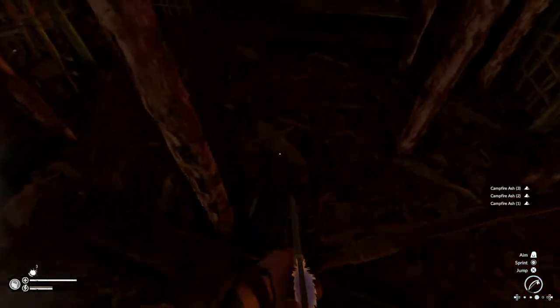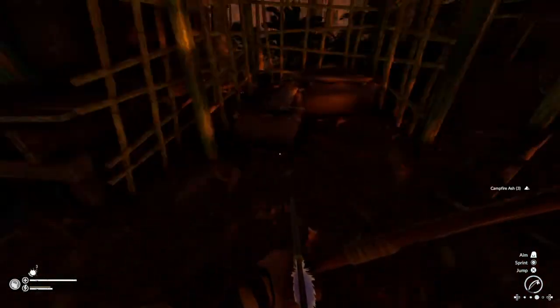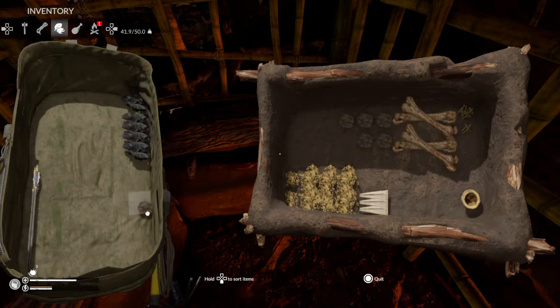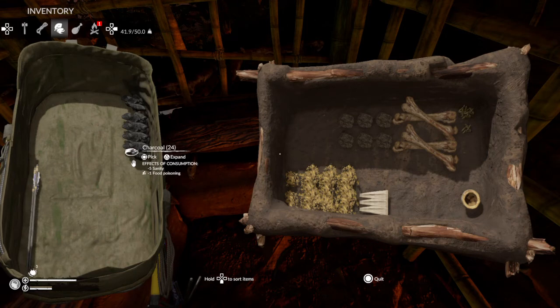And there will be three campfire ashes inside. Now you can fill this bad boy up and get it lit again. That'll be six campfire ash whenever the other one burns out — so it's six campfire ash in total if you have two furnaces. But on one furnace it gives you 15 charcoal and three campfire ashes.